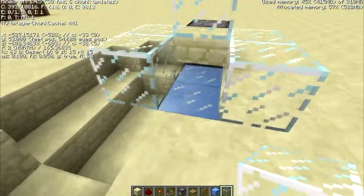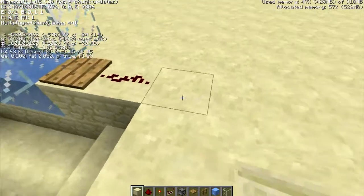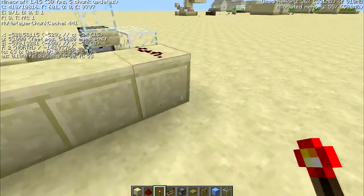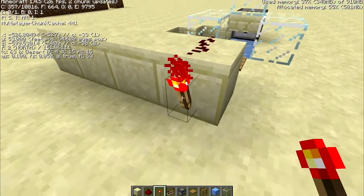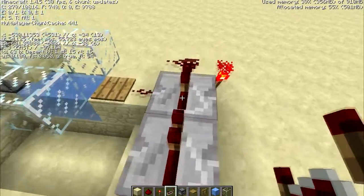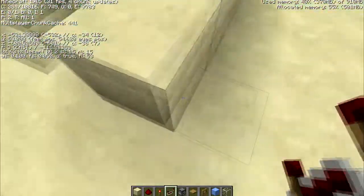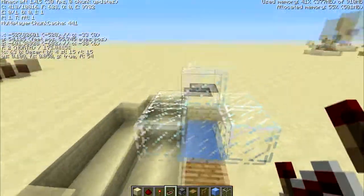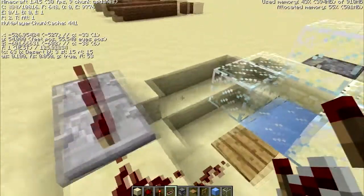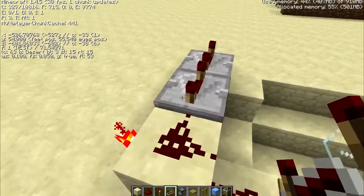Then we can sort of seal this off a bit. We want a pressure plate here, then one redstone there coming up, then another redstone there, and a torch here — this will be our output. But you can't use it at the moment because it's at the wrong state. So we have to put two repeaters there and put them both on four, because we need a delay. Otherwise when the item comes through it'll automatically give an output, and if it's the wrong item it'll still give an output, which we don't want.